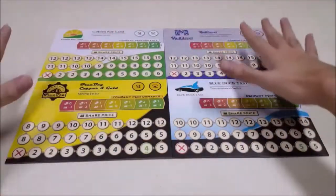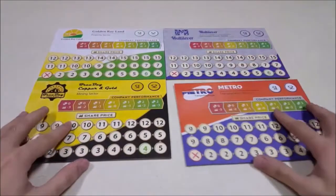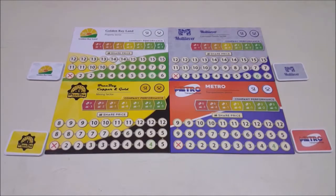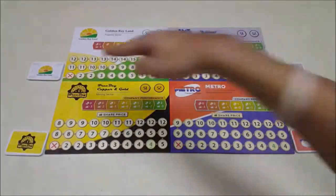To set up, place these 4 company boards in the middle of the playing area as the market. Each board is double-sided, so decide which side to use for each board. Then place the corresponding shares beside each board. The number of shares from each company depends on the number of players, as you can see at this table. For example, if we play with 4 players, we'll have 10 shares for each company.